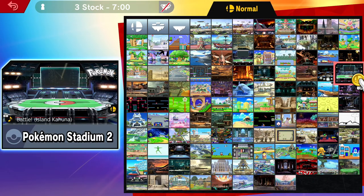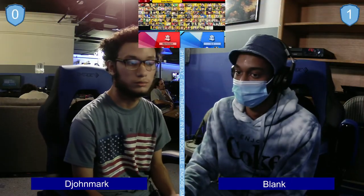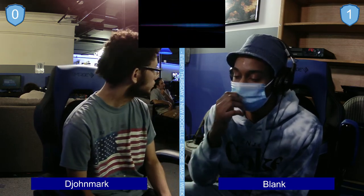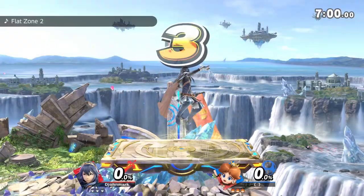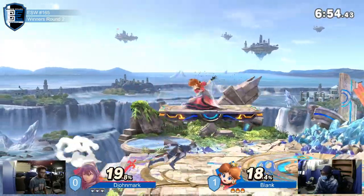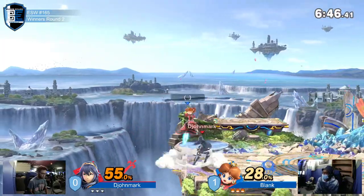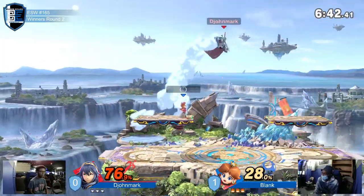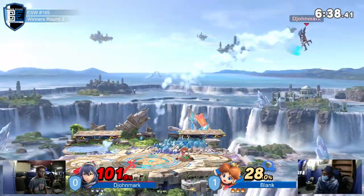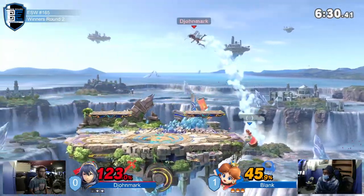I'm not going to pretend like I wasn't blue-balled there. That game was so close, so neck and neck throughout, and the fact that it ends with a whimper is not what you want to see. But Dijon Mark — he's been around the block. Over the last few years he's really come into his own, so he doesn't have a mentality that can easily be shaken. Considering how well he was doing and how well the Lucina was working out, we're not going to see a character counterpick — but we do see a stage counterpick instead, opting for small Battlefield. One of the issues he was having when it came to killing was putting Blank at the ledge not quite close enough to the blast zone — the smaller stage means a single hit will trap Blank in the corner quicker.